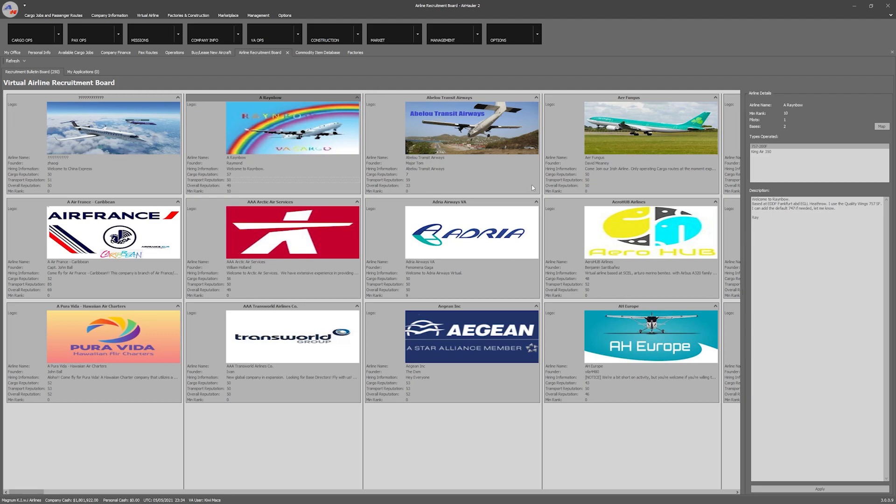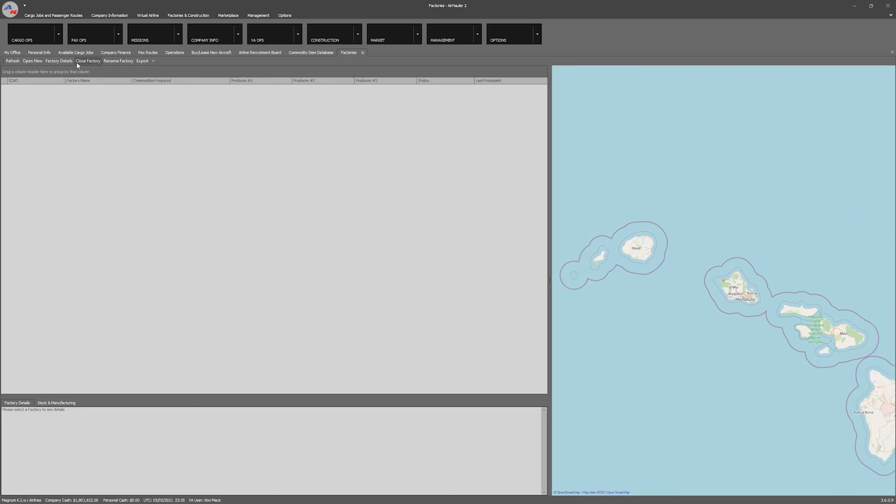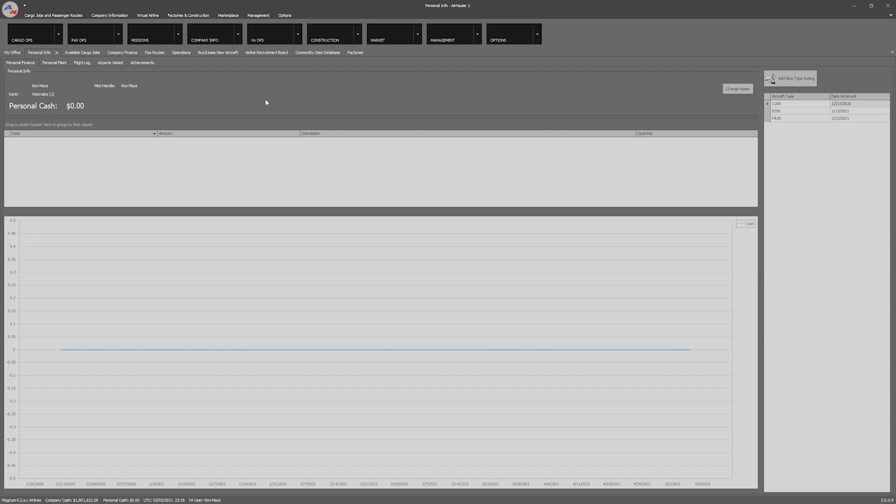From a multiplayer point of view, there is a virtual airline option where people advertise and you can join them and fly for them within the app, working up through their progression. It does have an internal chat which makes it easy to communicate within the virtual airline. From a future point of view, this is primarily a one-man band who provides ongoing support and is pretty receptive on the forum. They're looking to flesh out the commodities and factories a bit more. It's a really cool app — a lot of complexity with a lot of flexibility in the way you want to fly.